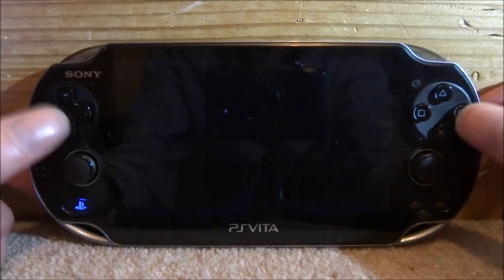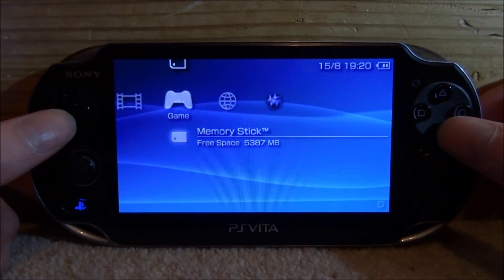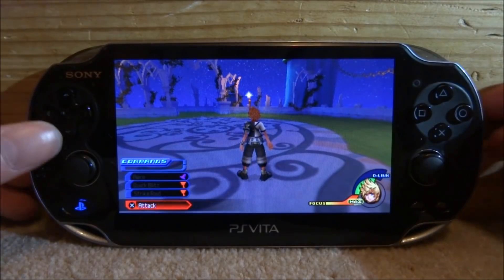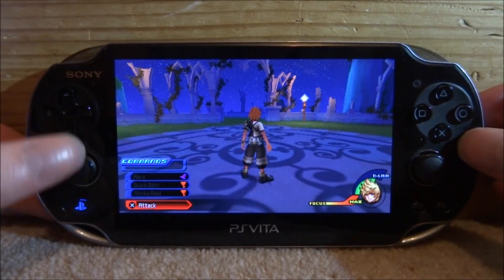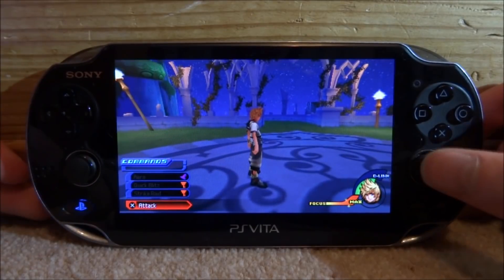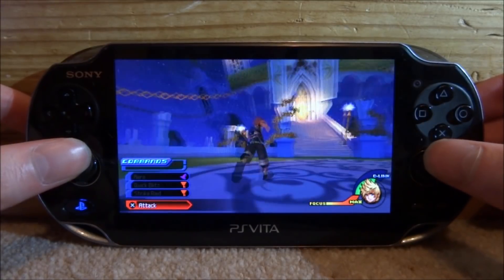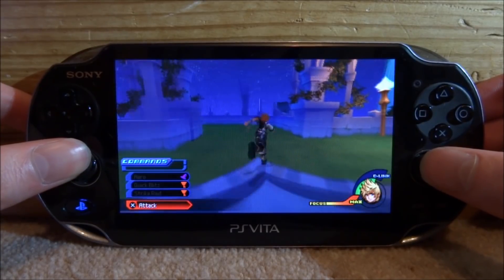Now it's time to test the game and see if both analog sticks are working, because normally both sticks don't work on PSP games. As you can see, the left stick works as normal — that matches the PSP's layout — so you can run around. But now the right analog stick works too, which actually turns the camera. This is really cool and makes games so much easier to play.